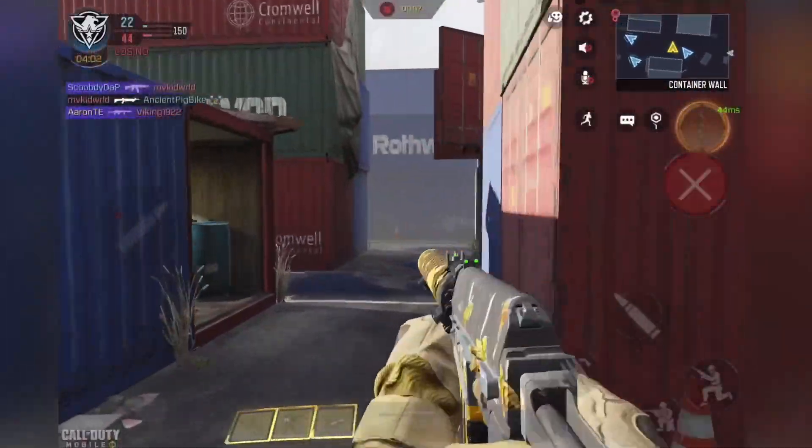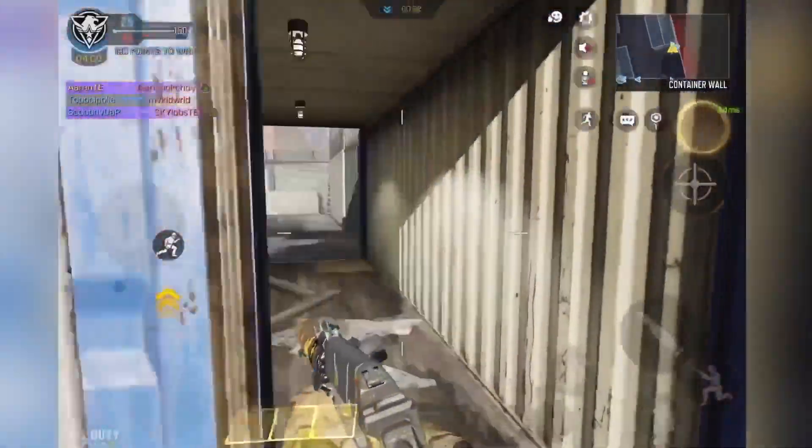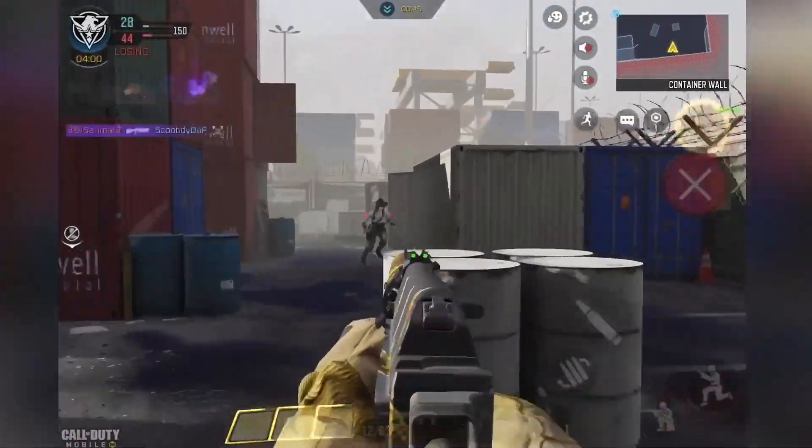The next challenge is kill 25 enemies with any Striker with Hardline, Quick Fix, and Agile perks equipped. Make sure those 3 perks are equipped, then play a Shipment match — you should get it done pretty quickly.